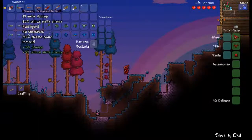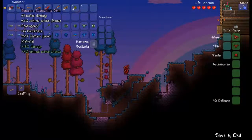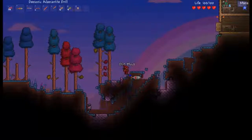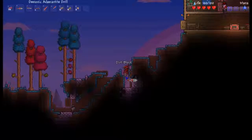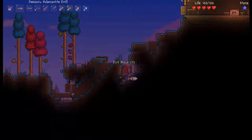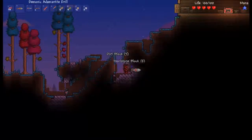The demonic adamantite drill — that's a special enchantment I got; you guys won't always get this. But you get 180% pickaxe power. When it doesn't have grass, like right here, it's like super fast.